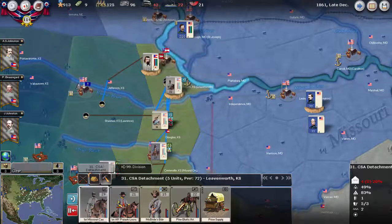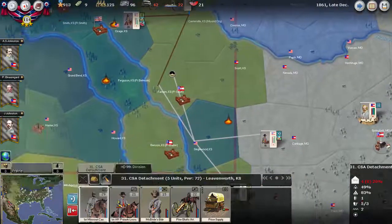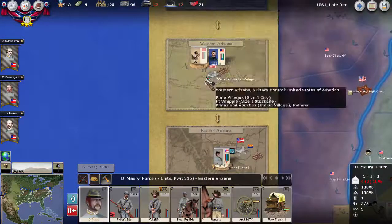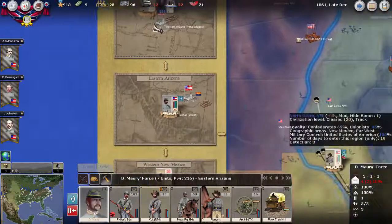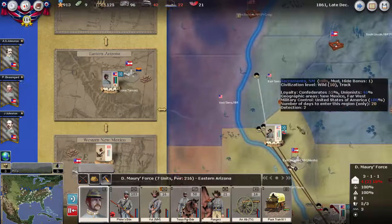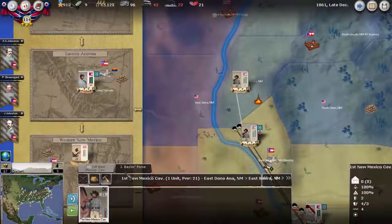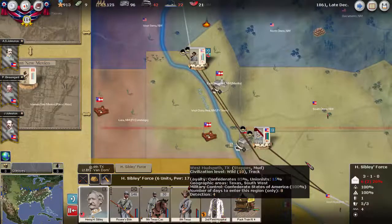This force still needs to cross before coming down, and I don't think they have enough here to push us out. There may begin to be a little bit of action farther out west — the Union force has arrived, albeit with significantly reduced power. We don't really have enough yet to move forward and I want to maintain a presence at El Paso.